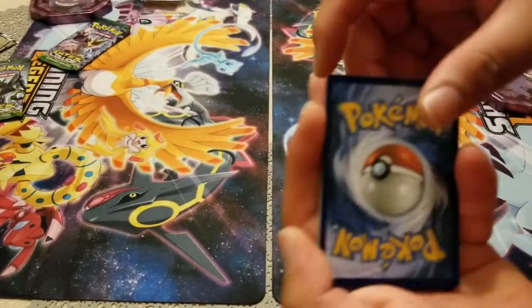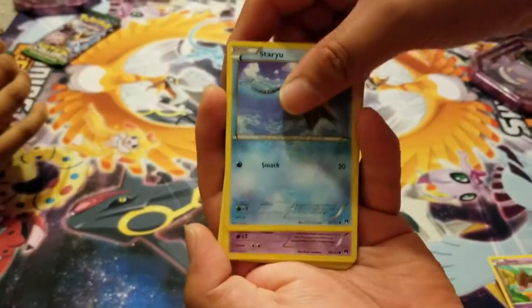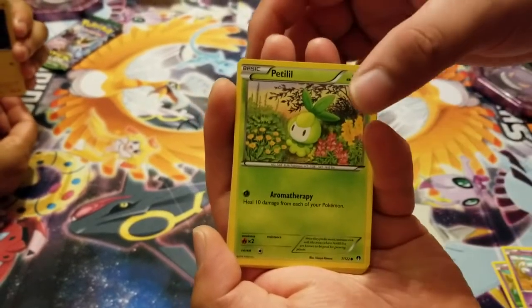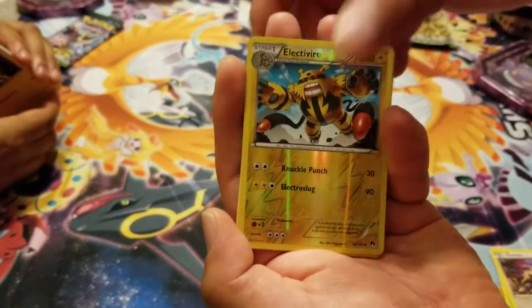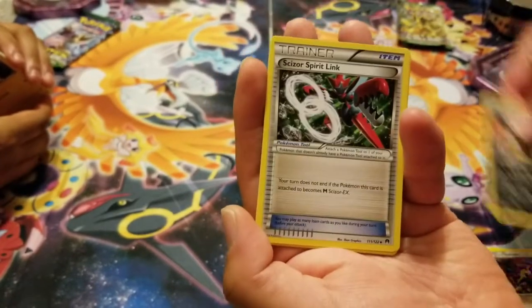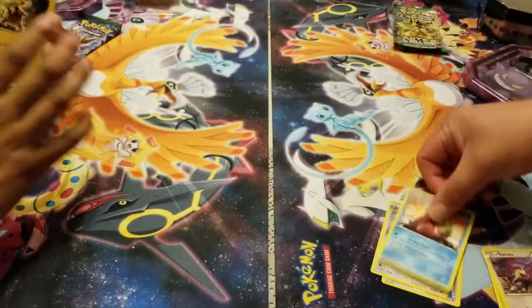So this is what I'm kicking off with here. Looks like we got Skrelp, Staryu, Skorupi, Petilil, Rattata, a Reverse Holo, Electivire, and just a rare Pangoro. Then Trainer, Pyroar, and Slowbro.